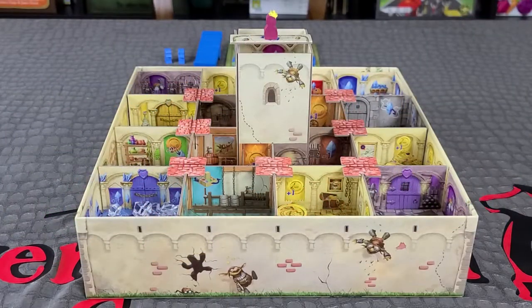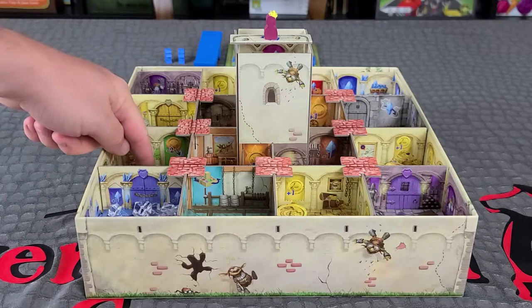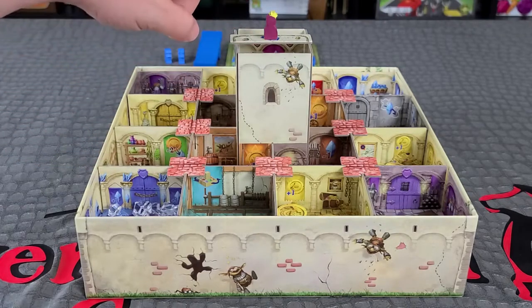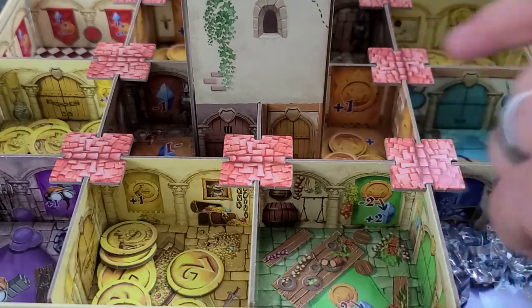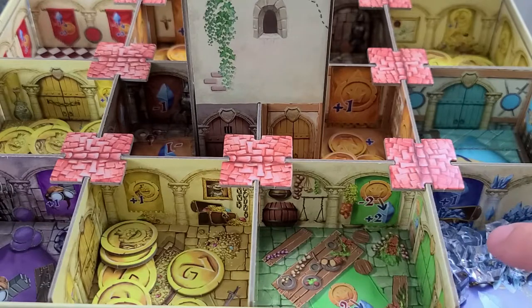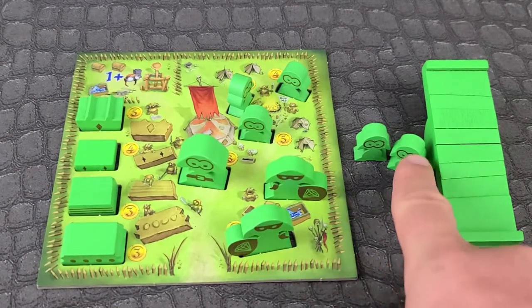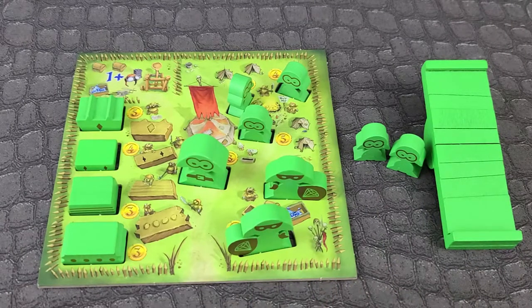Setup. For the first game, put together walls on top of the floor to form the rooms. Next, place roofs, tower, balcony and cane. Split 1 coins into the rooms with the 1 coin symbol. Do the same for the 2 coins and gems. Each player takes a catapult, army board and 2 goblin soldiers in their color. All other goblins and totems will go on the army board.